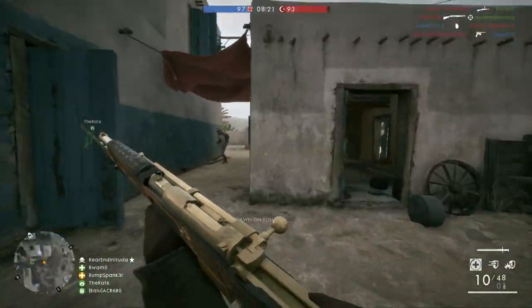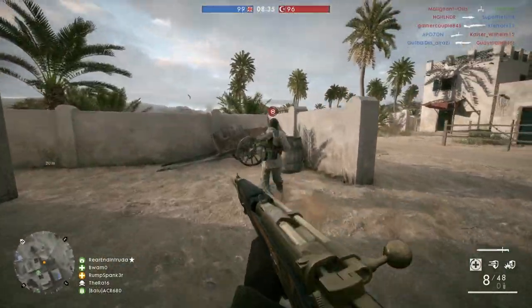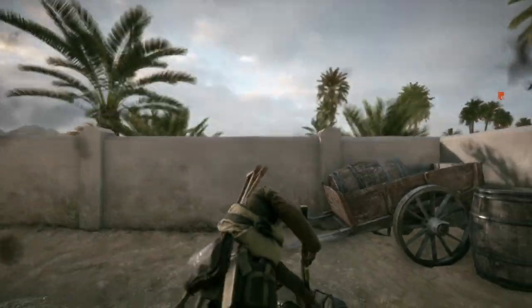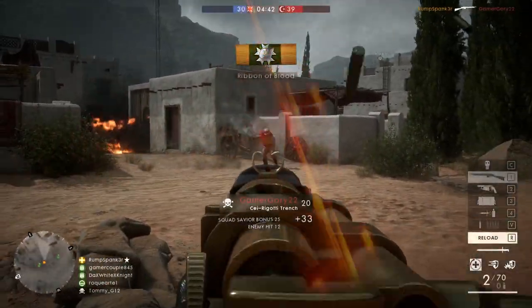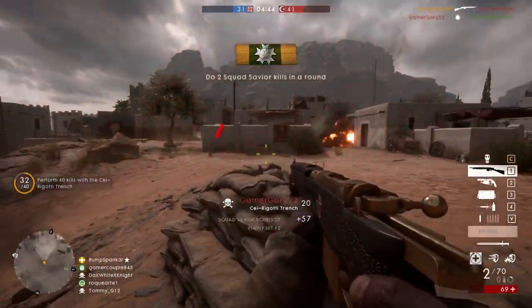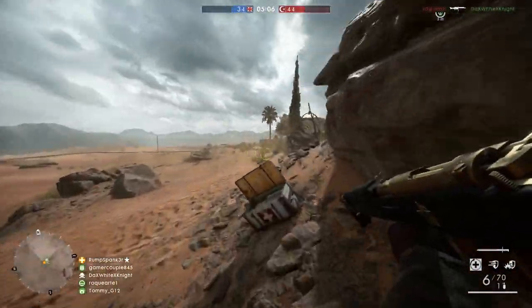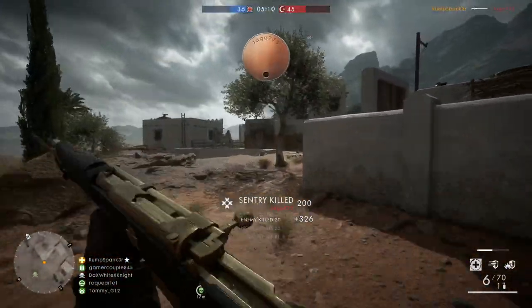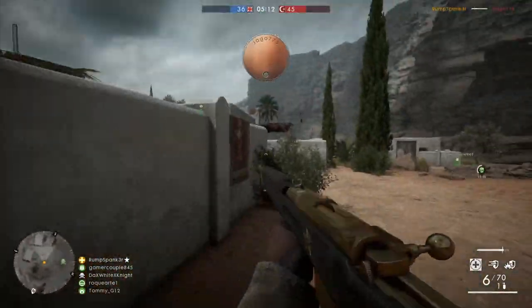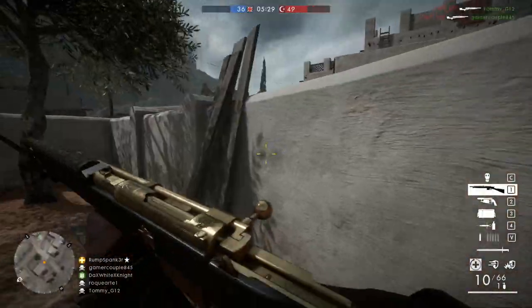Expect kills in close to medium range with three shots on target, and a maximum of four shots to kill at long range. The Serigati Trench has a slight increase in hipfire accuracy compared to its factory or optical counterparts, so in close quarters you may find yourself having to hipfire to keep your mobility. In Battlefield 1, when you aim down the sights you greatly decrease your strafing speed. I found the best results when keeping my feet planted.